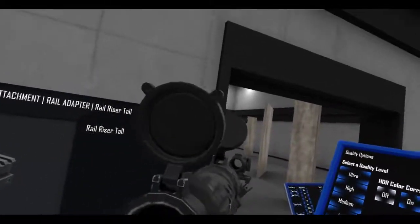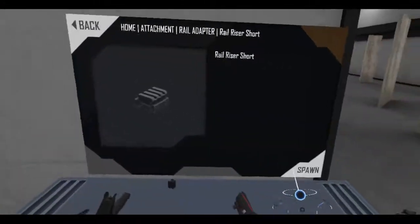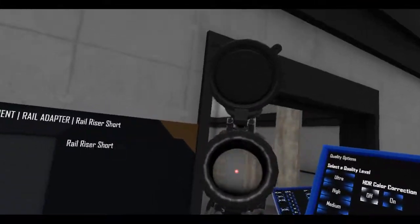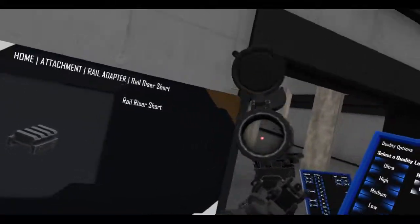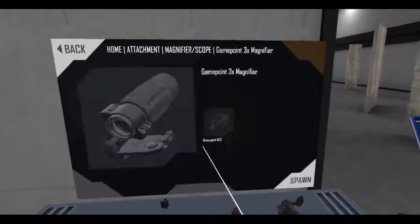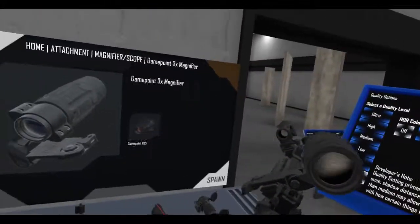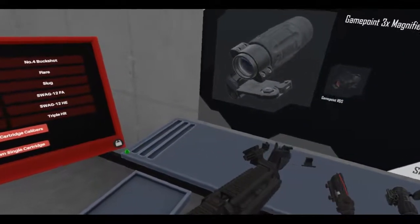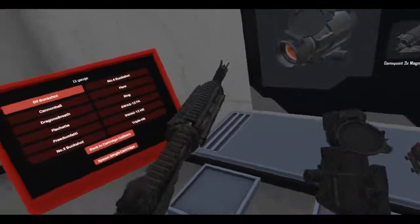That's a little too tall when you think about it. Let's try a short rail riser. This one doesn't adjust. Well, that was wasted time. I'm overthinking this. I don't know why I'm doing this but I'm overthinking this. Let's get rid of all this crap we don't need and just go with the game point — forget about it.